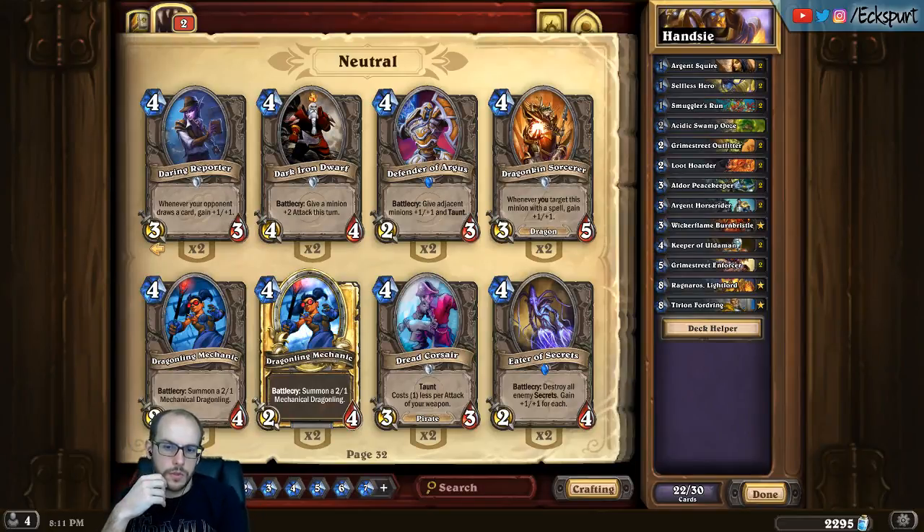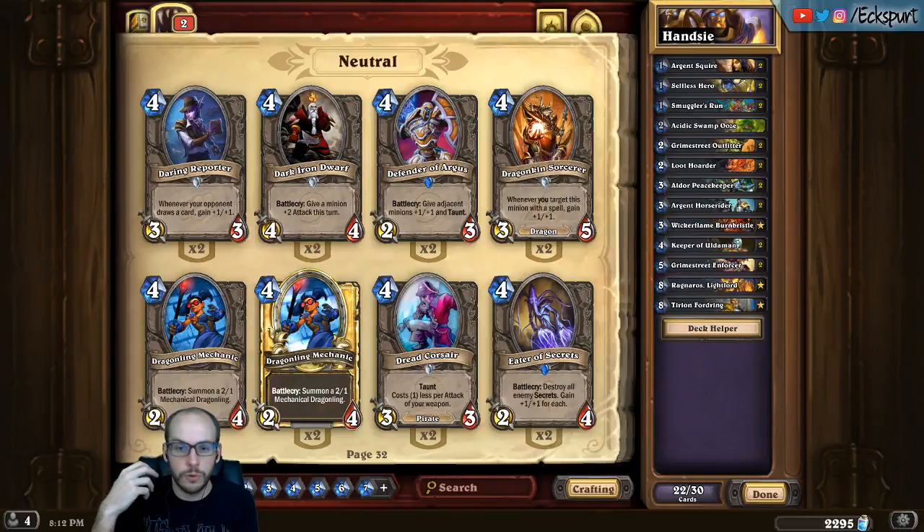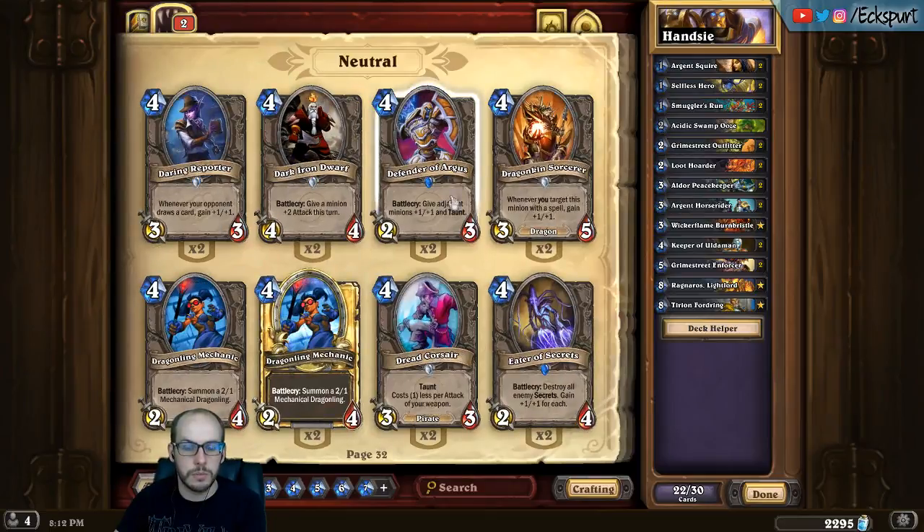Defender of Argus is going to pair well with divine shield. Defender's really good in aggro decks because it buffs your board, but the fact that it gives you taunt means you can keep being aggressive and it forces the opponent to attack your minions. You can keep going face and not worry about dying in response. It's a little bit better if you have some direct face damage to back it up — soul fire comes to mind — because that's where we mostly see it, in Warlock.